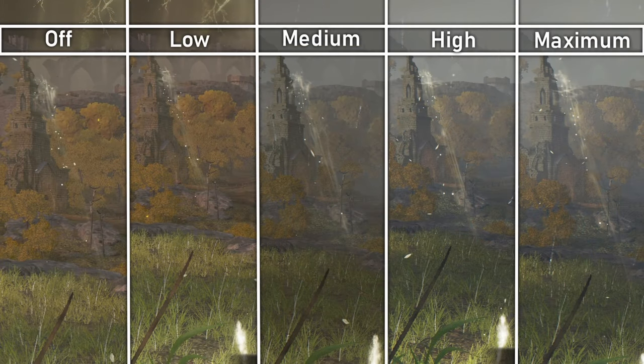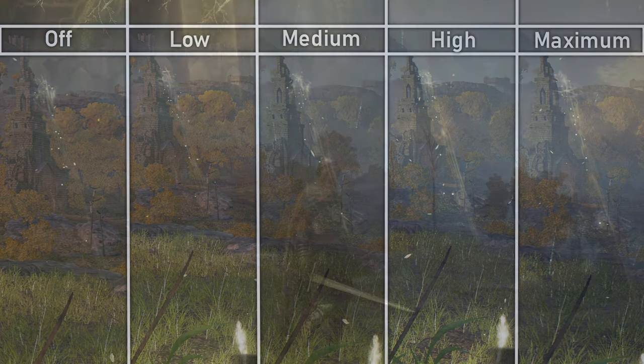Depth of field is an effect designed to imitate the focus of a camera by blurring anything that's not directly in focus. Personally, I never play with this setting as it adds a performance impact and reduces overall visual clarity. The easiest place to see this is on the ruins in the distance. Off and low have little to no blurring effect, while medium and high add a strong blur effect, with maximum adding the strongest blur.